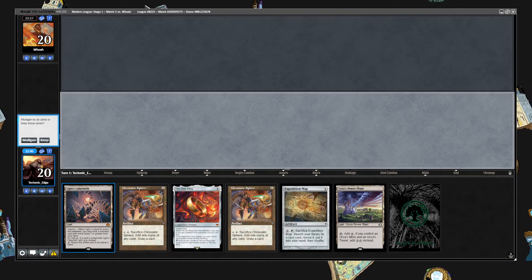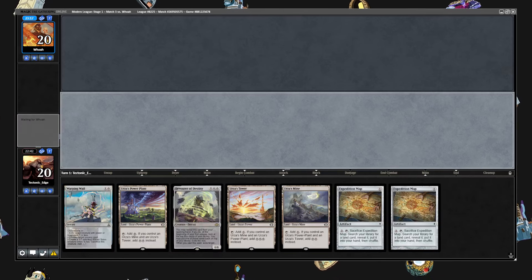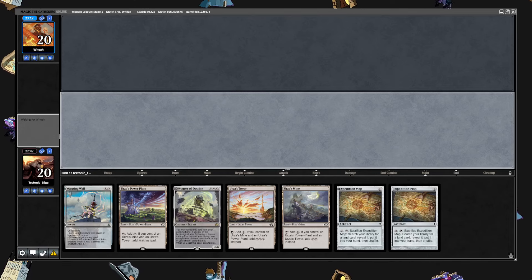Nothing to pitch for the Labyrinth — I think that's going to be a mulligan. The natural Tron with a Devour of Destiny, okay — there's our keep.